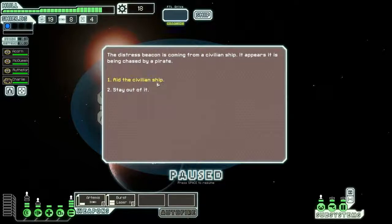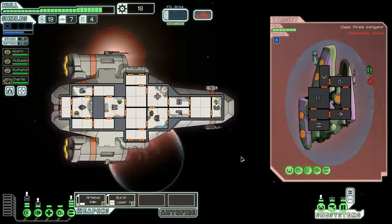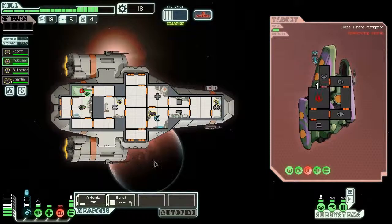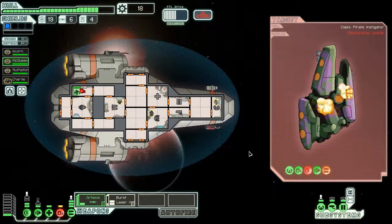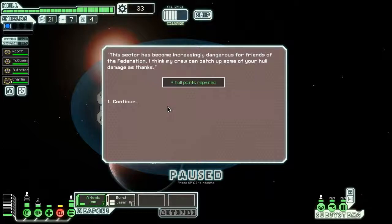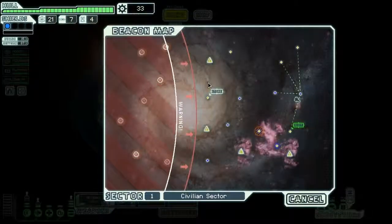A distress beacon is coming from a civilian ship being chased by a pirate. Aid them! Power up our weapons and engage the pirate! Come on — fire! Gotta get rid of those shields, they've got super shields. Miles, go fix the O2 again. Take out their weapons. You missed! That one didn't miss — just hit the shields. The pirate ship breaks apart. 'The sector has become increasingly dangerous for Friends of the Federation — I think my crew can patch up some hull damage as thanks.' Awesome, heals! Get back in there, Miles. Let's jump to the exit.